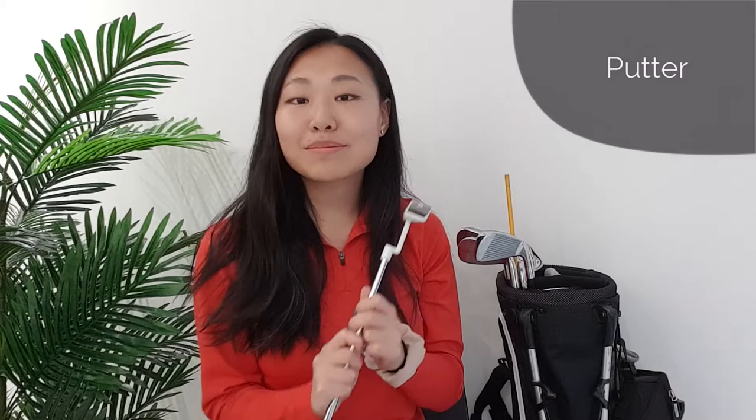Last but definitely not least, we have the putter. This is the club you will use to putt the ball into the hole on the greens. A green is the light patch of grass at the end of each hole. Putters come with different designs — this is more of the traditional design, the TaylorMade Ghost putter. Nowadays you can find putters with a larger headpiece that some people think helps them line up the ball better. It's totally up to preference, so I advise trying out different types of putters to see which fits best for you.